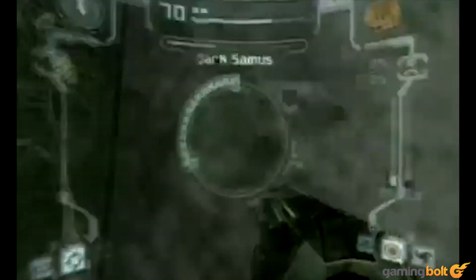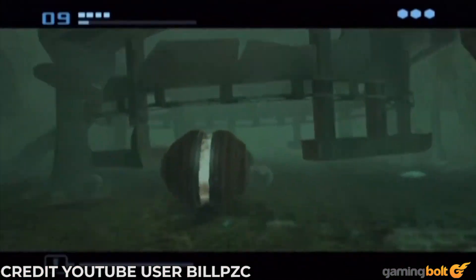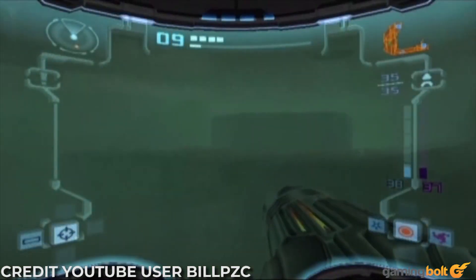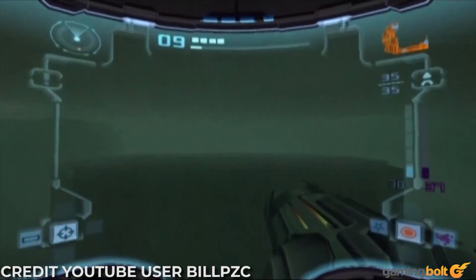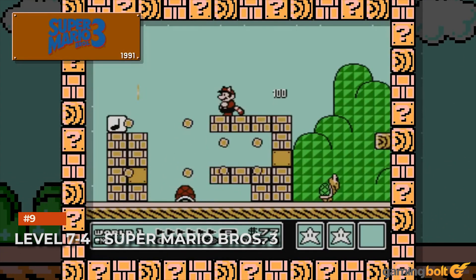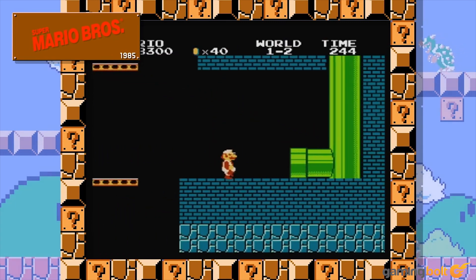Torvus Bog — Metroid Prime 2: Echoes. It's already bad enough that you need to go through several fights in this section without being able to save, but Torvus Bog is even more annoying for its lack of visibility and proper movement underwater. Don't forget to save after the third lock, or else dying will result in playing through the entire portion all over again. At the very least, this level had some good music.